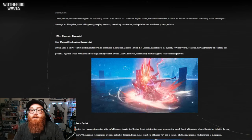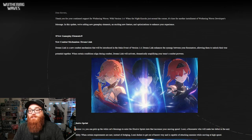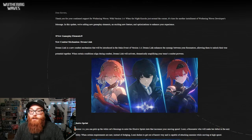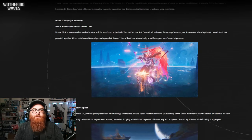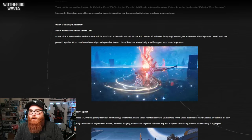Dreamlink is the new combat mechanism that will be introduced in the main event of version 1.4. Dreamlink enhances the synergy between your resonators, allowing them to unlock their true potential together. When certain conditions align during combat, Dreamlink will activate, dramatically amplifying the team's combat prowess. So it looks like it's going to be kind of a tag team thing going on.